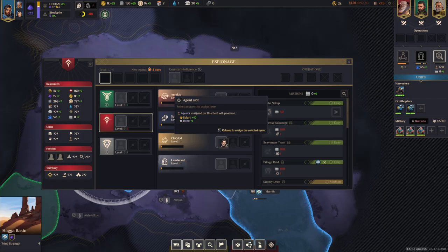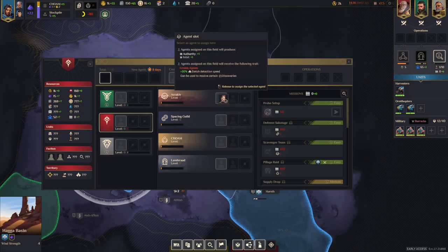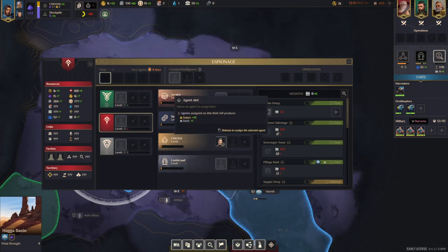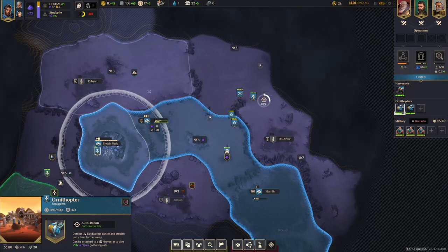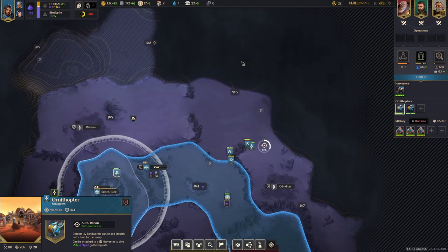I'm going to prefer money here because I want as much as possible, and when Choam unlocks afterwards I'm going to move into authority because then the expansion phase normally kicks off pretty well. So we are going for more money here. It's a bit unlucky that we have to move around here, but you can't have everything perfect.